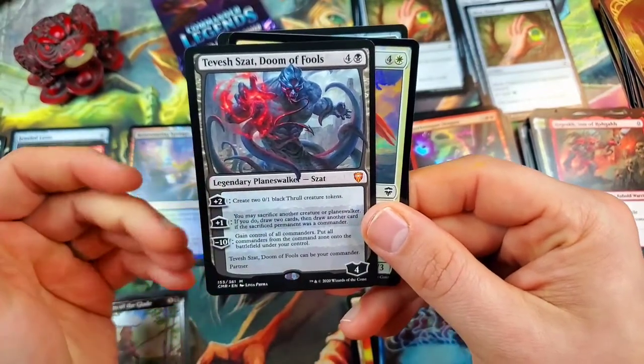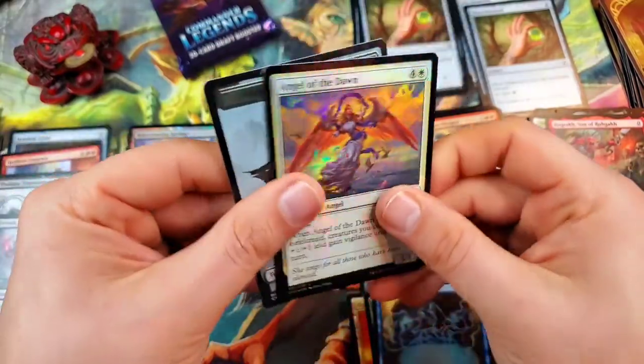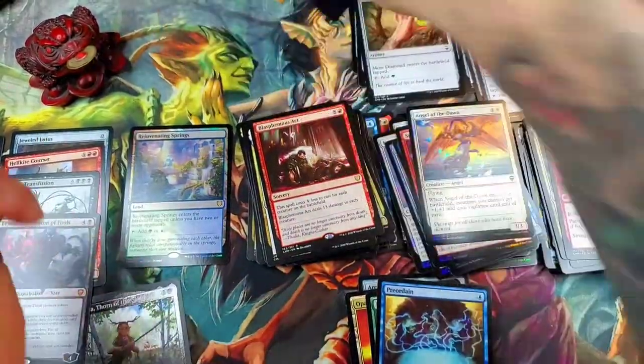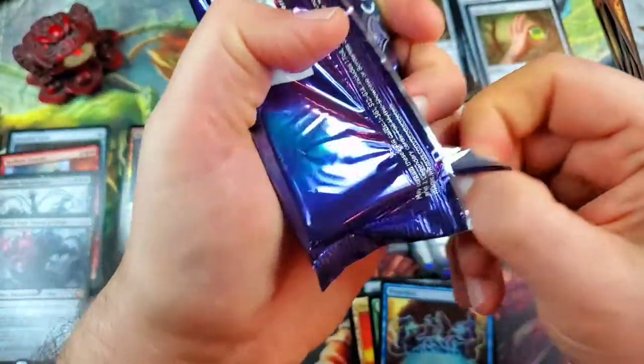Very nice — that's a great pull! Another mythic, so that gives us four on the box which is pretty decent. And we're going into our final pack — how are we going to end this?